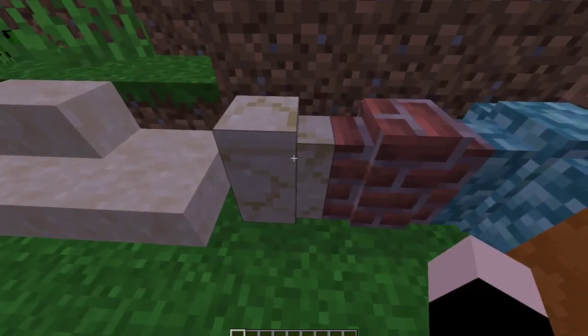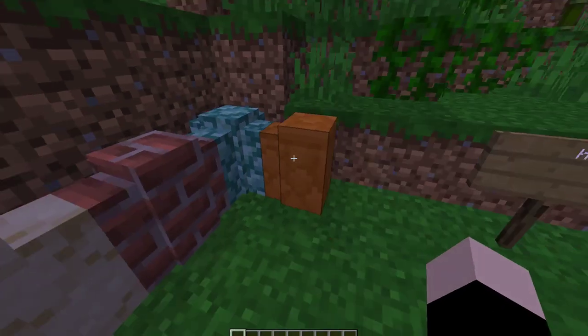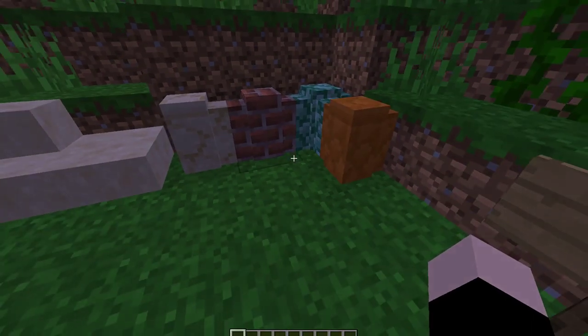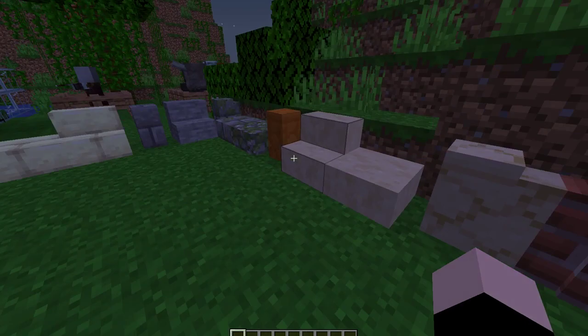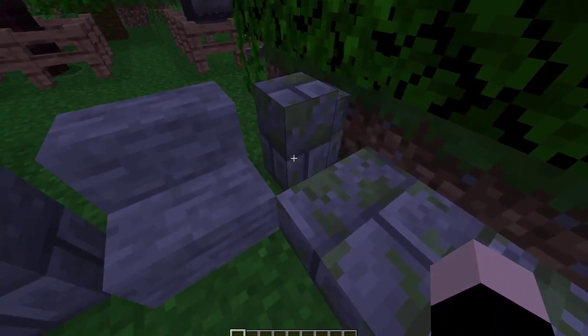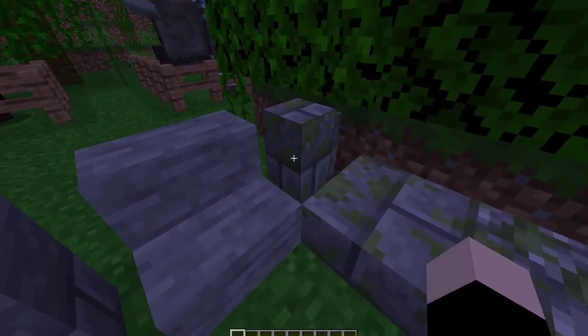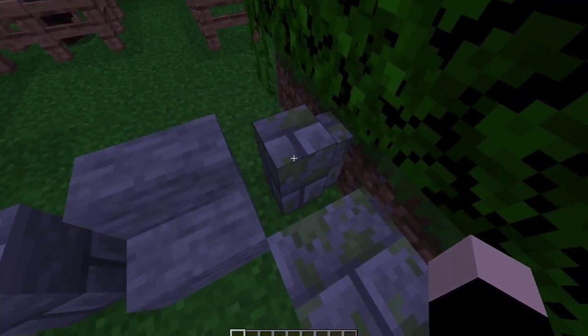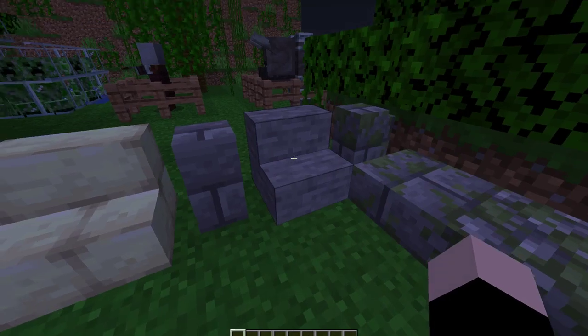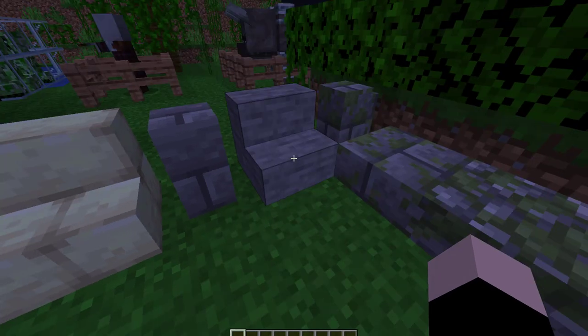Next up we have sandstone walls, brick walls, prismarine walls, and red sandstone walls — these are going to be great for building. Now we have smooth sandstone stairs and smooth sandstone slabs. And then we have mossy cobblestone slabs, mossy stone brick slabs, and mossy stone brick fences. Smooth sandstone stairs were actually teased in 1.13 when they were showing off the trident — if you looked in the background of where one of the developers was standing, you could see these. They're in the game now.